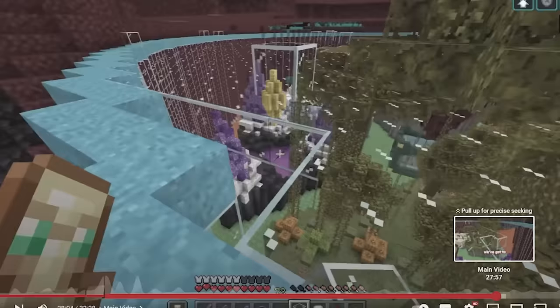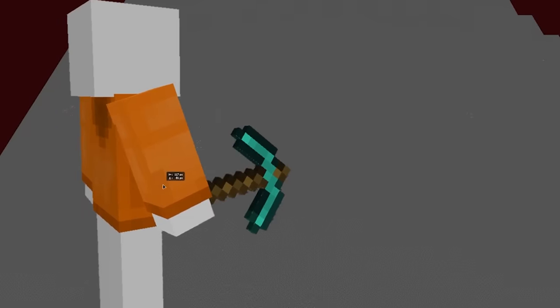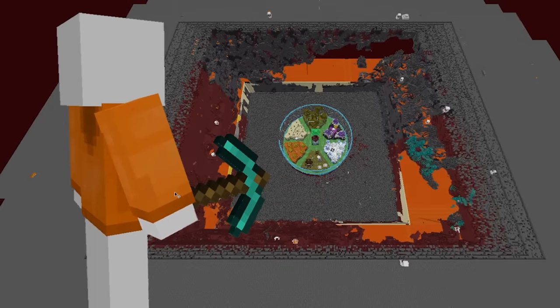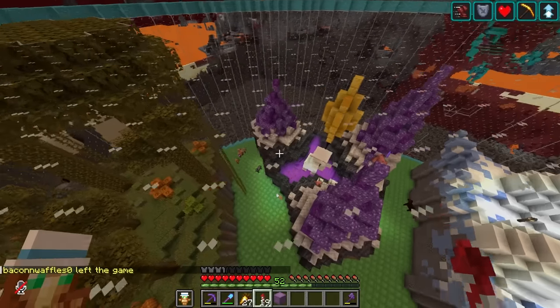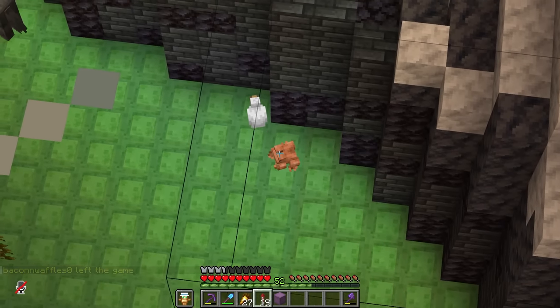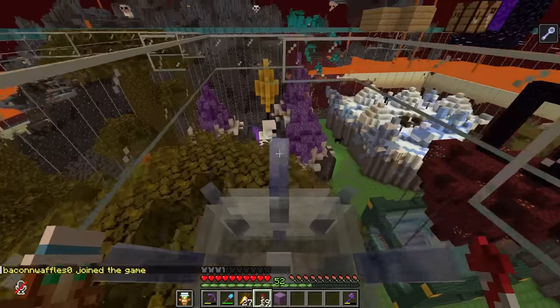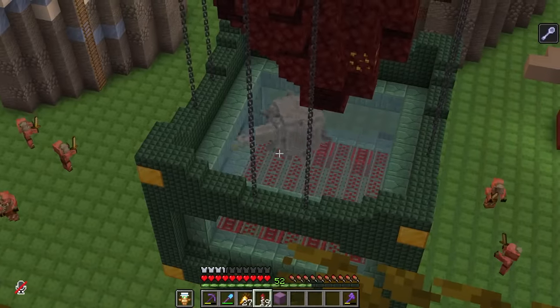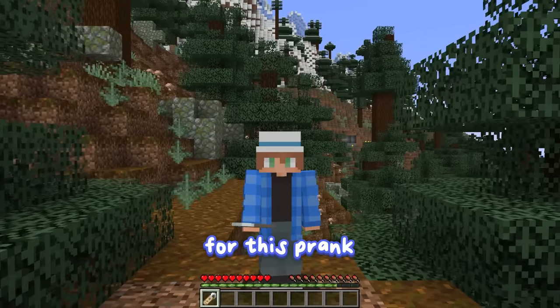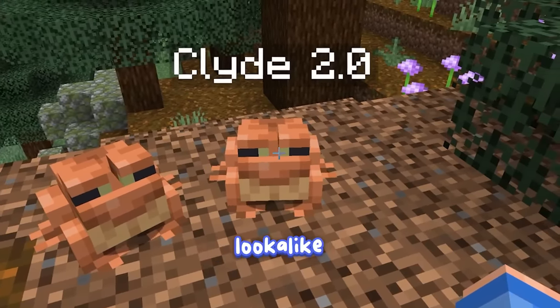Wenzo made a whole video building this place, bringing Clyde here in the process. But then Miles decided to destroy this huge region of nether around it. Clyde could not be in a more dangerous location. There's literally an elder guardian here. And to make things worse, for this prank to be effective against Wenzo, I needed to replace Clyde with a lookalike.